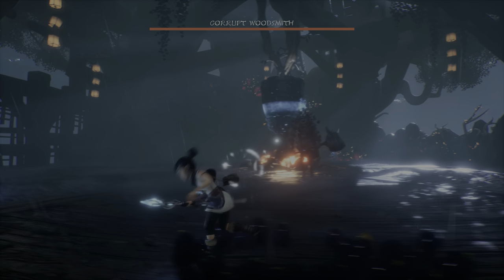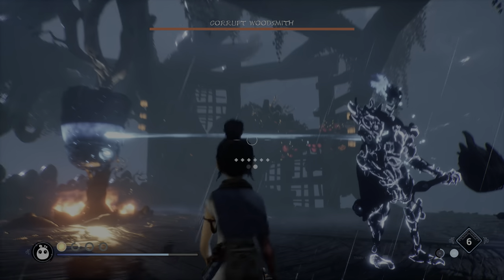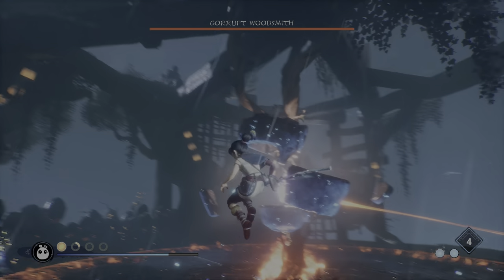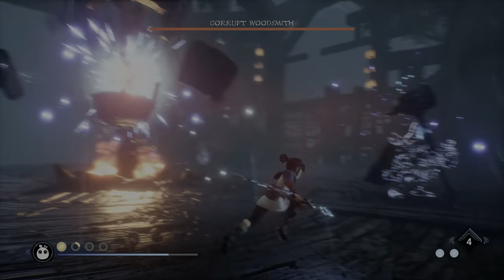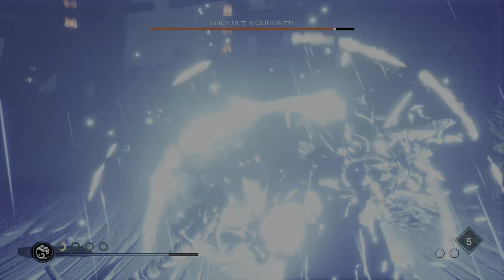The Corrupt Woodsmith is part puzzle, part combat boss. Starting off the fight, when the boss is glowing silver or blue, you'll notice there is a blue beam attached to the boss. You want to throw a bomb onto the village heart chamber and shoot it three times until it turns red and the beam goes away. Now you can move to the boss.